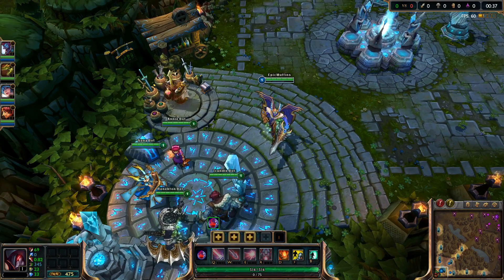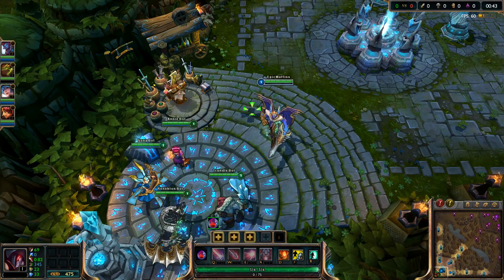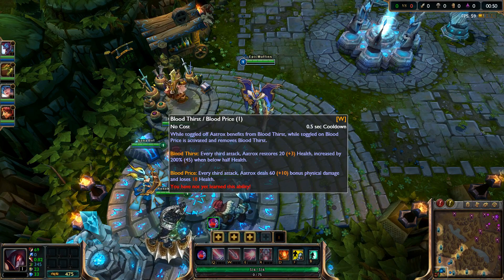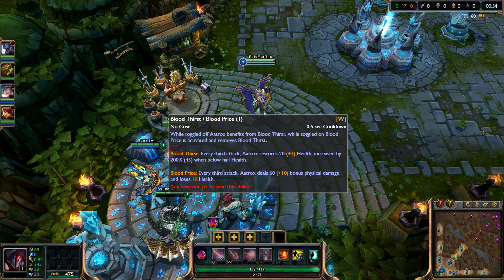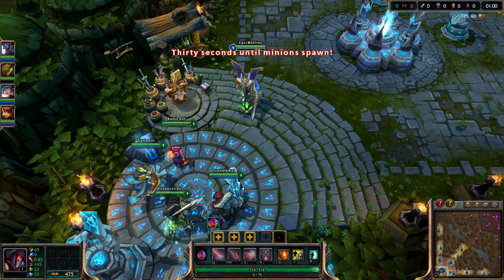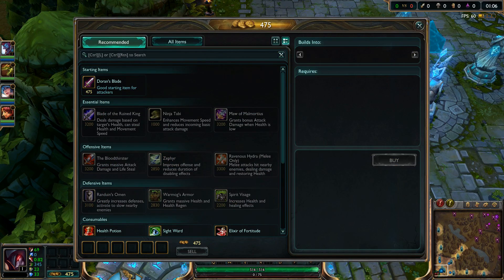To describe Aatrox, I'd like to call him the anti-Kale. His skills, range, and look are basically like Kale but dark, with less magic attack and splash damage but more of a Bloodthirster type — it's like a lifesteal Kale with bruiser potential, while Kale is more of a protect support type carry.